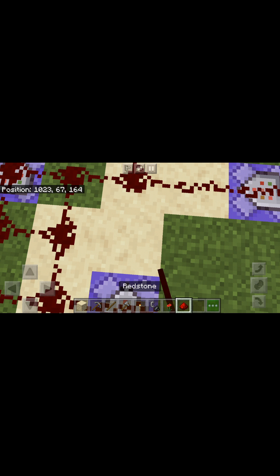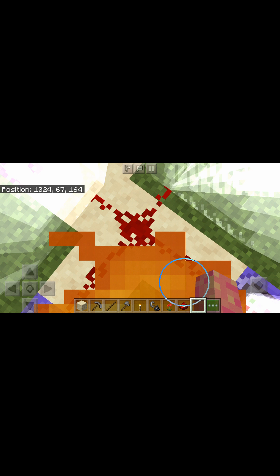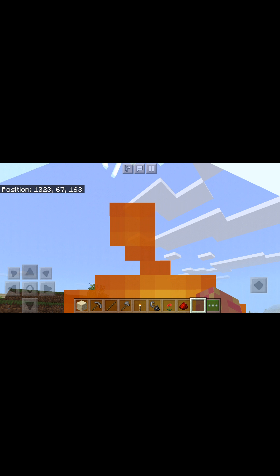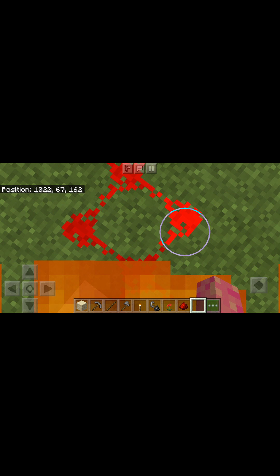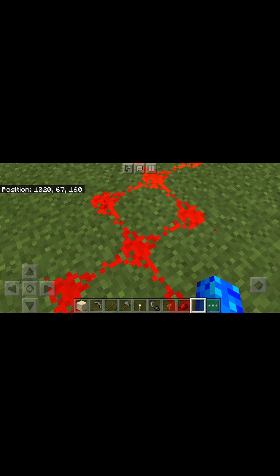Before I actually broke all the redstone, the plan was to stand here, flip the lever, and be able to stand here unharmed in a cage. Well, as you can see, that does not work very well. But I can redo the redstone real quick to allow me to do it.